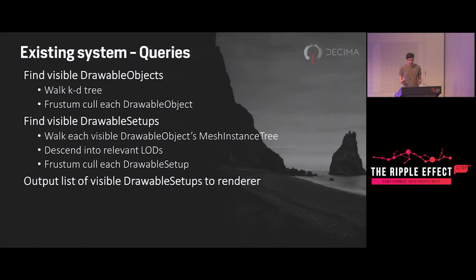To query the scene, we would find visible drawable objects by walking the KD tree and frustum culling those, then walk the mesh instance tree for those drawable objects to find the visible drawable setups, descending into the appropriate LOD level and frustum culling the drawable setups. In Killzone 3 we also occlusion culled each object and setup using software occlusion culling on the PS3 SPUs, and for Killzone 4 we used Umbra middleware for static content, which handled all the visibility including occlusion.